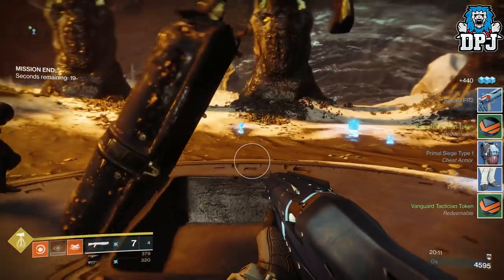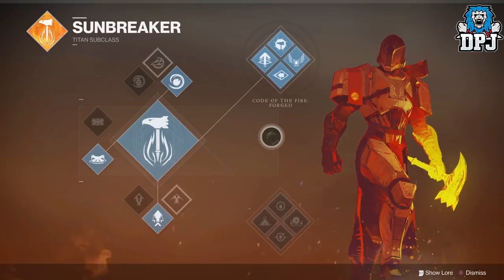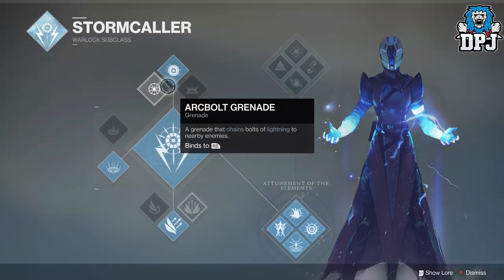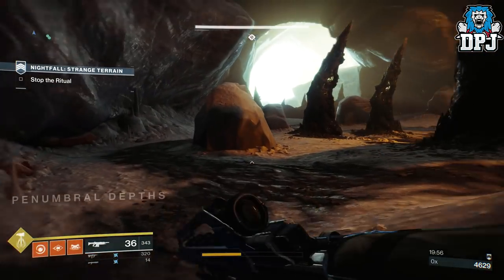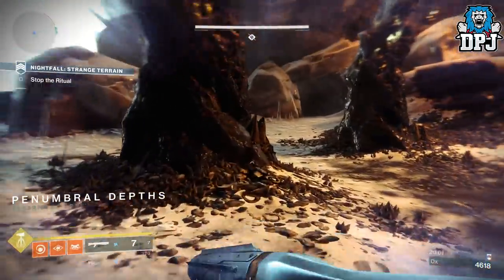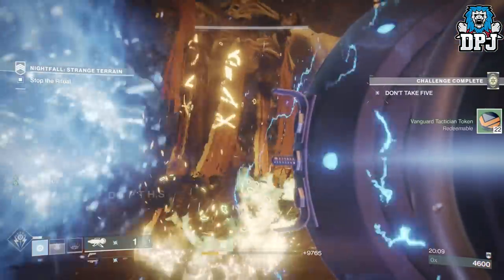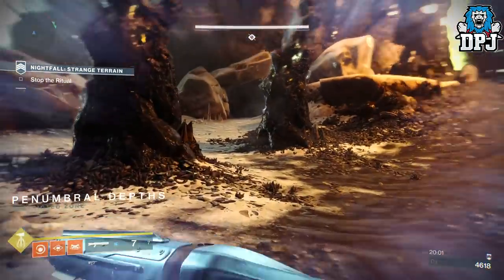Quick summary: three characters — one Titan and one Warlock, third can be anything. Titan needs the Sunbreaker subclass with the top skill tree using Hammer Strike. Warlock needs Lunafaction Boots and Empowering Rift. The Warlock and the third player both need the Wardcliff Coil. I suggest the Titan goes with a fully auto arc shotgun. Titan times his run perfectly towards Nokris and lands that Hammer Strike blow while the Warlock and the third player stand in the Empowering Rift ready with their Wardcliff equipped. Once the Titan lands that Hammer Strike, they pummel him with the Wardcliff Coil and the Titan pummels him with the arc shotgun.